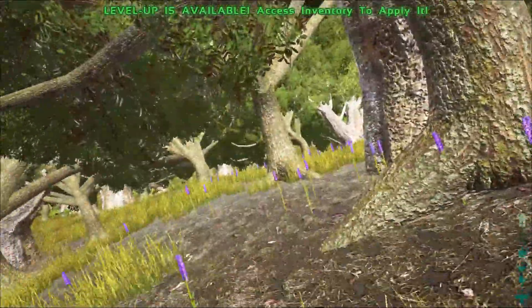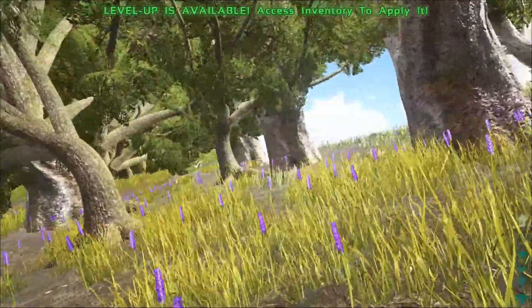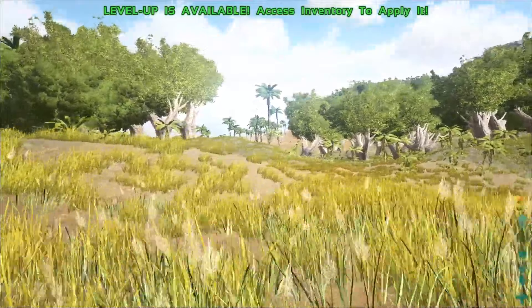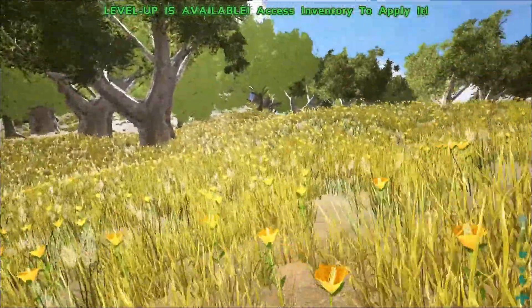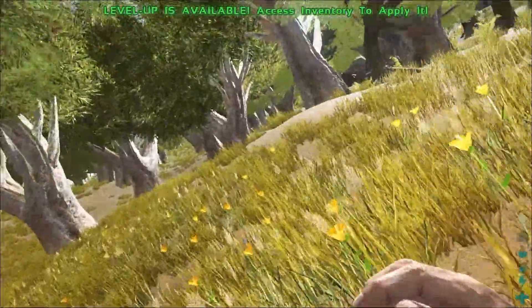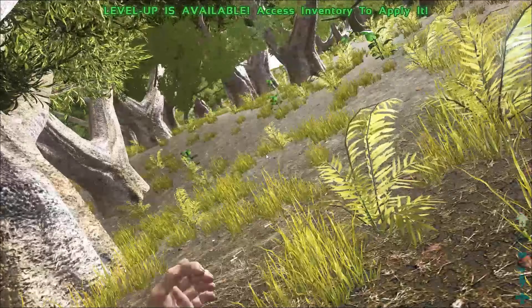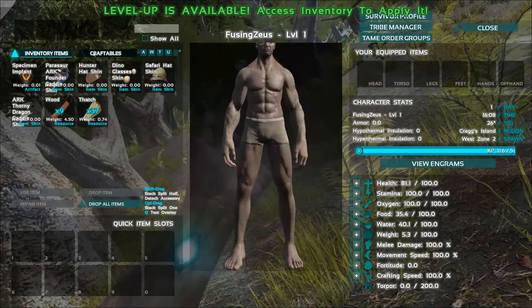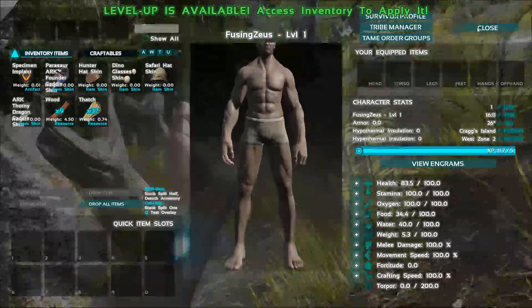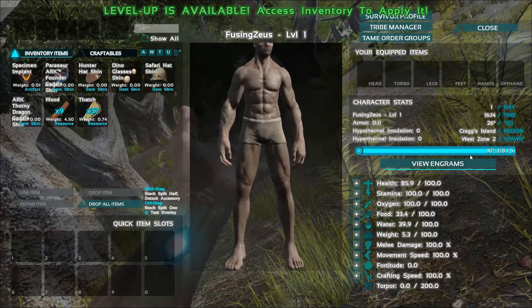What the hell is that? Alright, at least my mouse seems to have calmed down. I don't know what the hell was going on before. This is kind of cool. And a nice little pasture here. I'm going to build a house right over here, maybe right in this direction. Level up is available — I see that, but I'm not exactly sure how to do that. XP is still going up for some random reason. I'm not even doing anything.